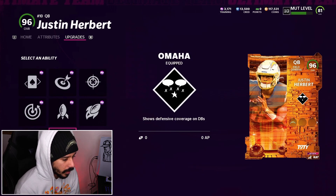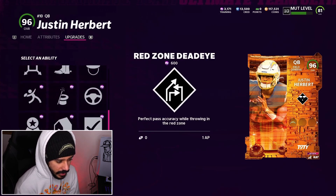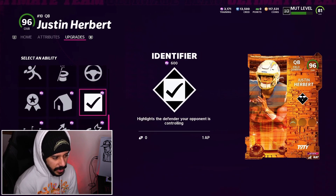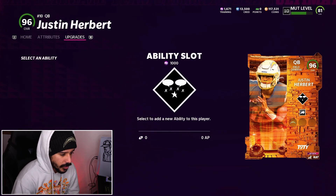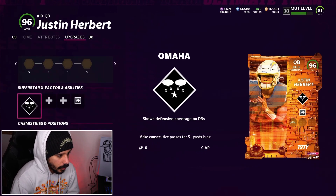For the abilities, I'm going to equip Omaha on him for the X-factor. He does not get Escape Artist — we would have to power him up to get Escape Artist — but it's not going to be an issue because I think we're just going to use Gunslinger and Hot Route Master on him. Gunslinger and Hot Route Master should be just fine on him. We don't have enough training, so let me go ahead and load up the training real quick.